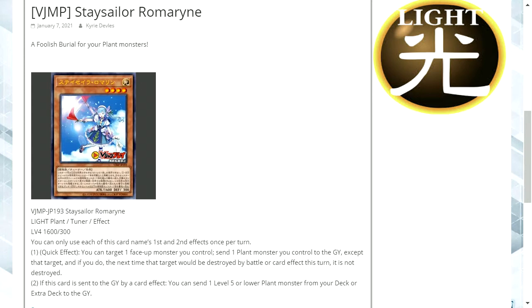You can only use each of this card's first and second effects once per turn. One: as a quick effect, you can target one face-up monster you control. Send one plant monster you control to the graveyard. Except that target, and if you do, the next time that target would be destroyed by battle or card effect this turn, it is not destroyed. Two: if this card is sent to the graveyard by a card effect, you can send one level five or lower plant monster from your deck or extra deck to the graveyard.